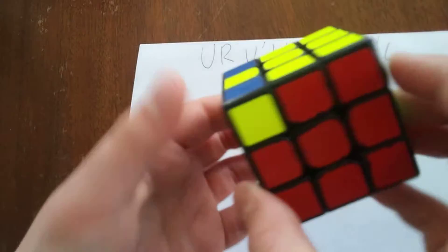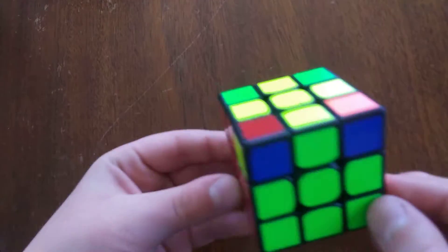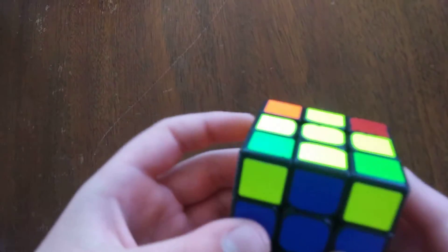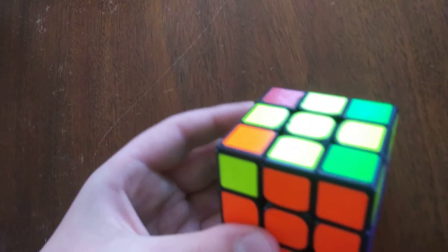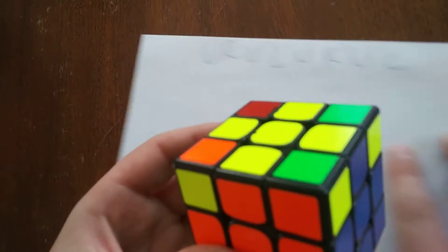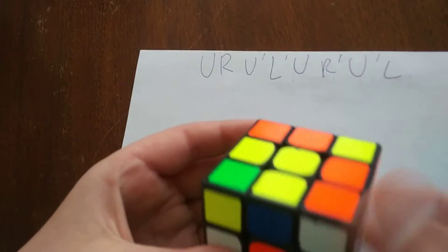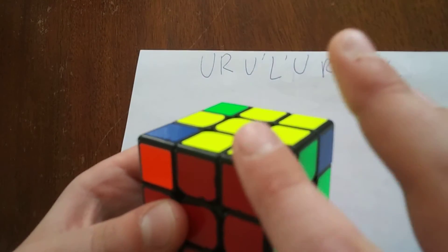Now if you check these corners, they're all good corners. But you might also have a situation like this — you check your corners and none of them are good. In that case, just make sure you hold the yellow cross on top and do that exact same algorithm: U, R, U prime, L prime, U, R prime, U prime, L. Then check around and you should have a good corner.